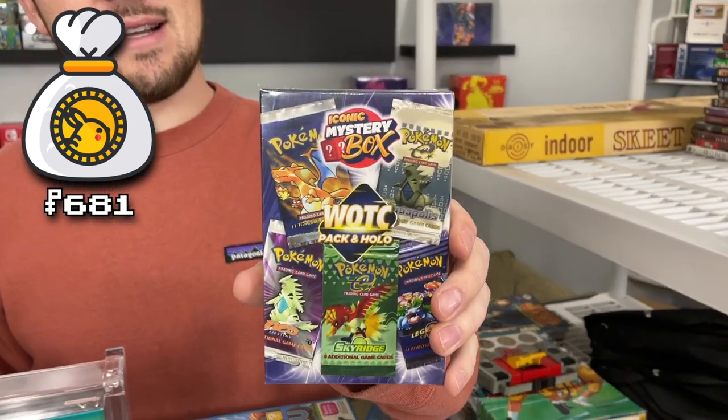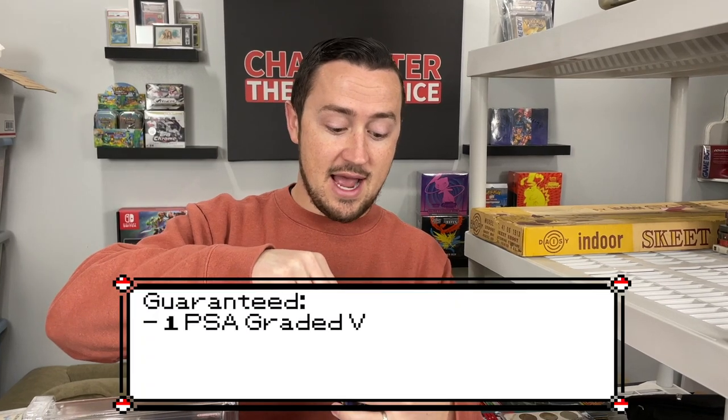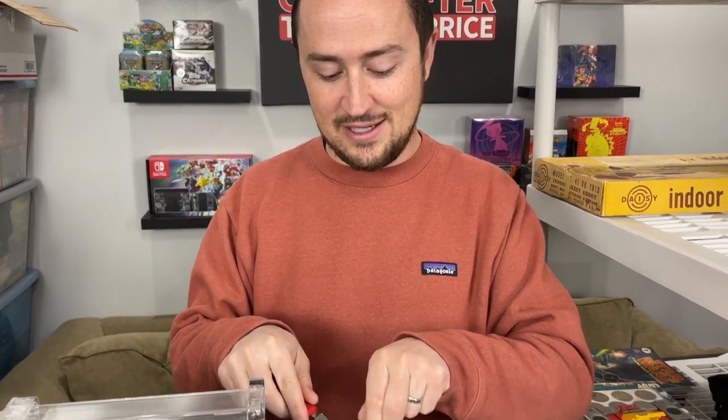We left off last episode with $681 in profits. We're only using profits from stuff that we're selling that we find that day. This was on Iconic Mystery Boxes — not sponsored or anything — but I saw this. It's guaranteed with a Wizards of the Coast pack. I want to collect every one. I don't have any. This was $424 out the door. It also comes with a vintage PSA card, so you get the pack and the PSA card. Obviously, this is a crazy, very expensive mystery box, but we had the funds.